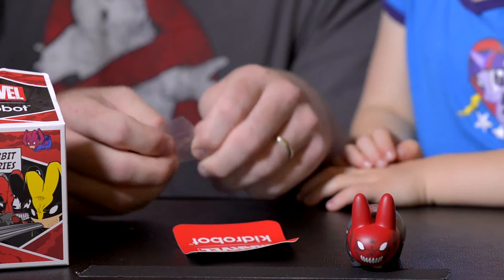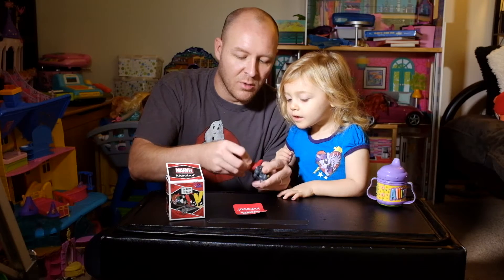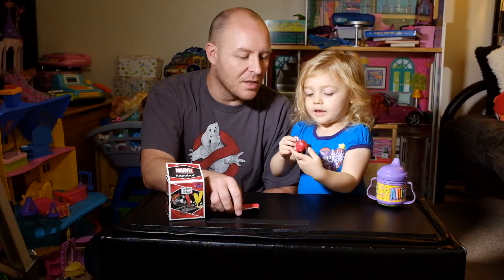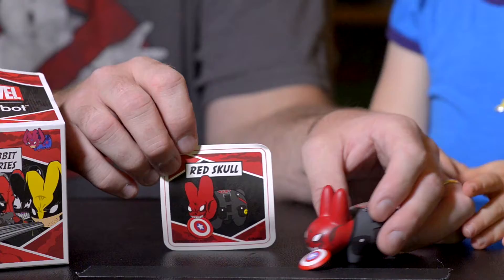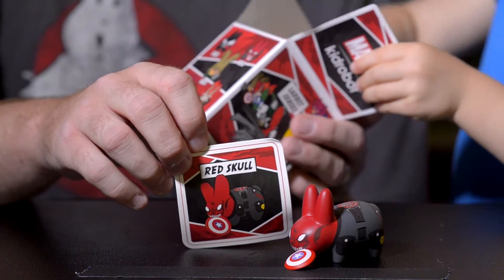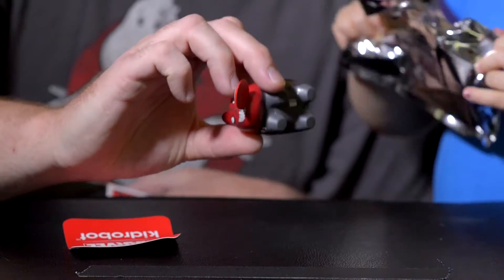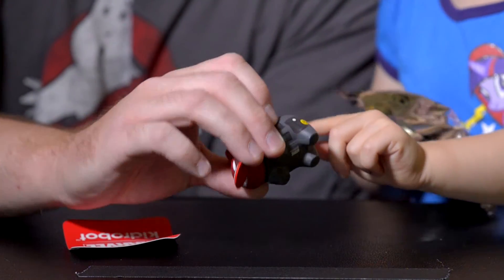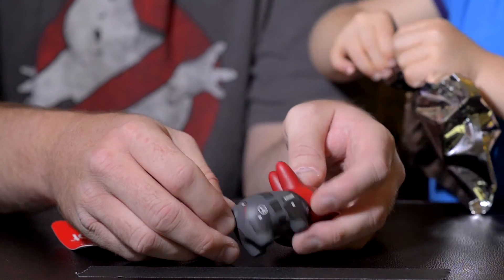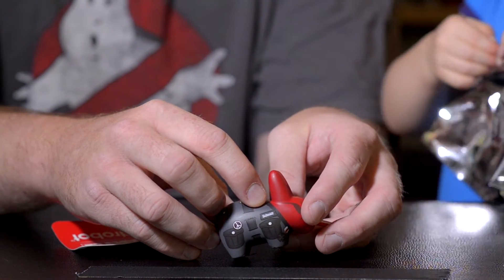Put him there so everybody can see — the Red Skull. And he's got a little shield. That goes in his mouth because he's evil and he's biting onto it. And he's got a Hydra symbol on his back. Look at his foot butt — he's got a flap for his butt. Looks like he's got a smiley face and a peace symbol. I have no idea what that means in German, so if you do, make sure you leave a comment below.